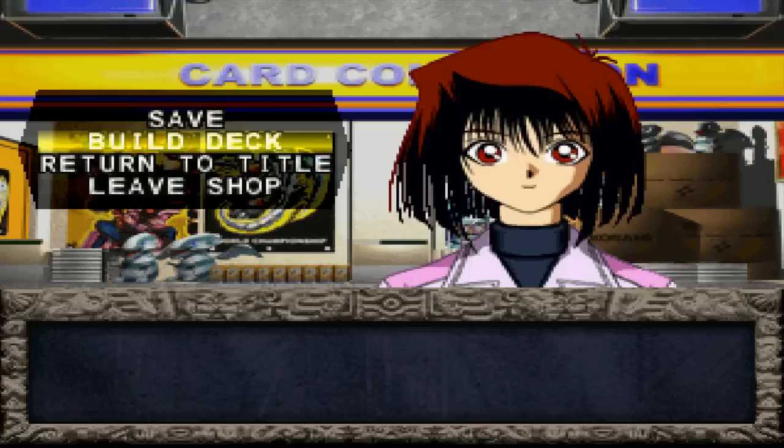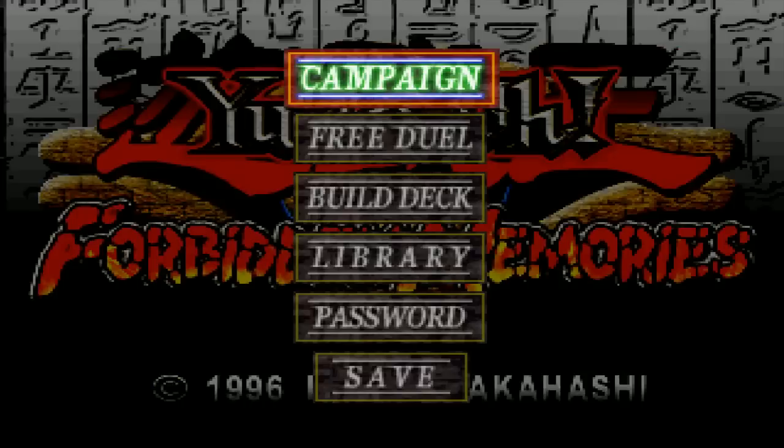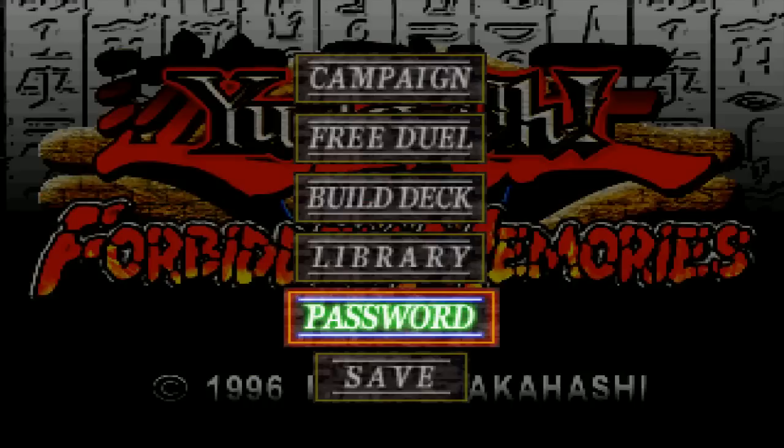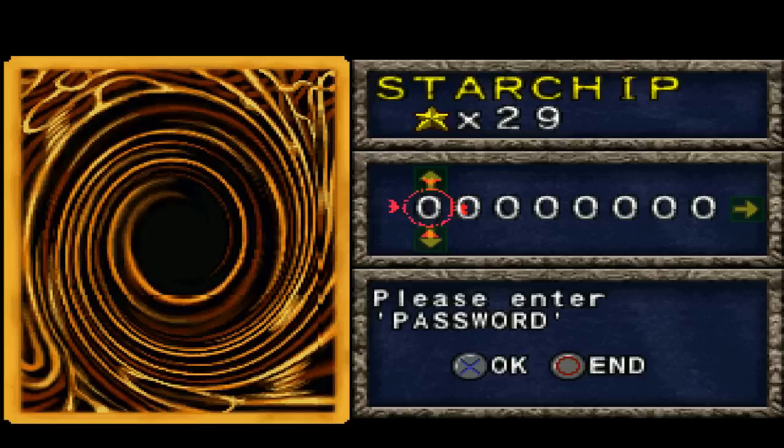We're going to be going into a cutscene, and this cutscene is pretty long, but before we get to that, I just wanted to show you guys what I was talking about last episode. We're going to be addressing the issue with the password system, because I was talking about how the two ways that you can get better cards in this game are either through grinding through the free duel, or the other option is the password system. The game pretty much wants you to do the grinding method, because the password system is an absolute joke, and I'm going to show you why.